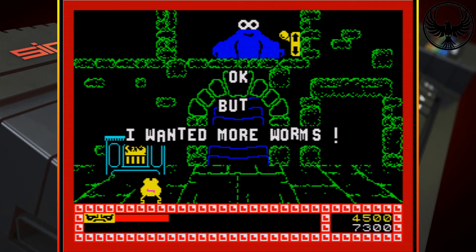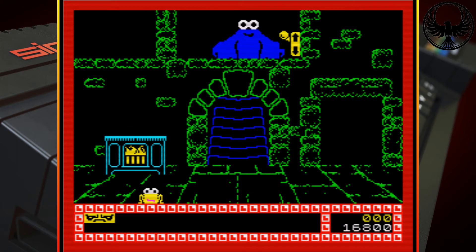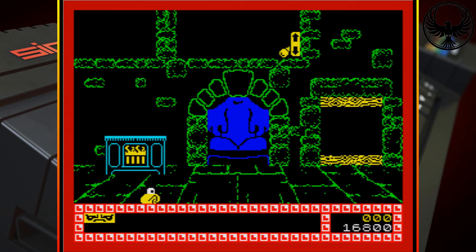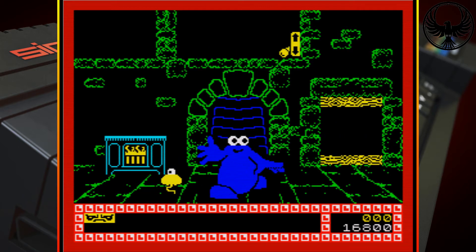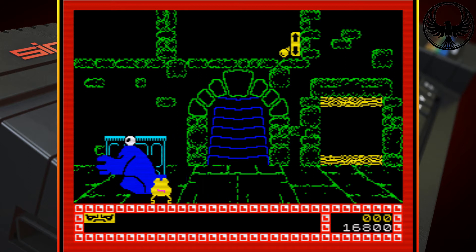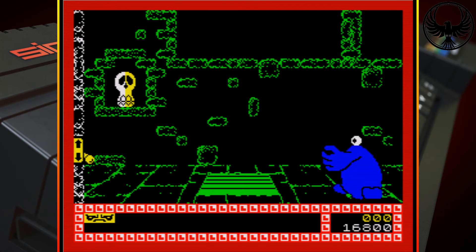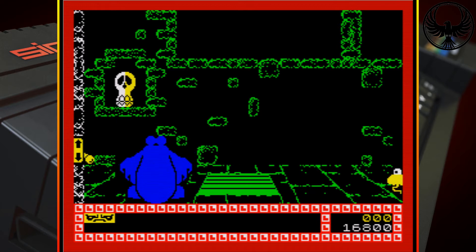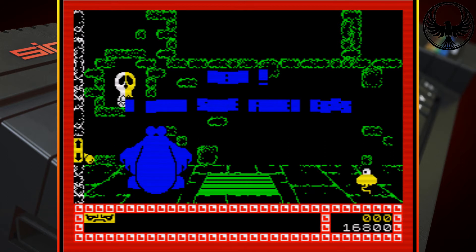He wanted more worms. So the score multiplier now goes in and the anger meter will disappear to nothing, enabling you to start again. So now we've got to wait for the next task to come in. And there's a variety of tasks — like he wants squished eyeball juice, or he wants fried eggs, or just anything like that really. I'm going to have a little explore around the castle in a bit as well and show you round.